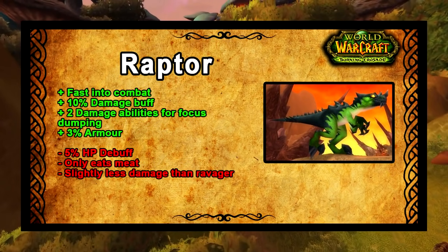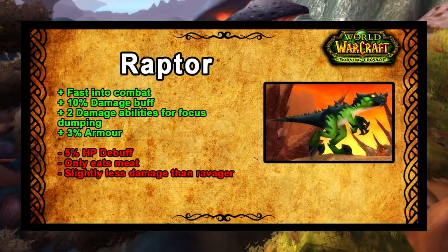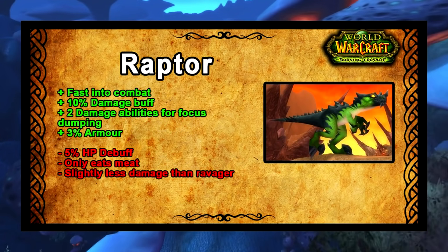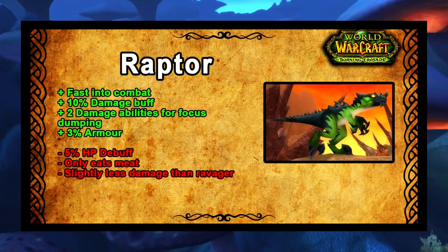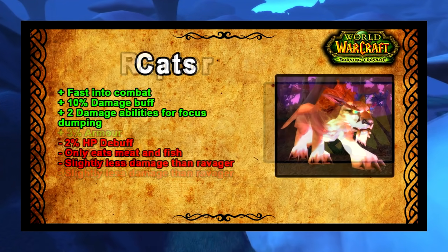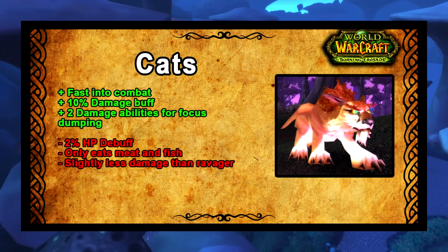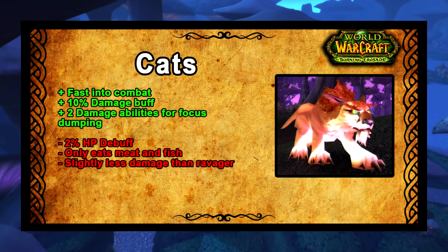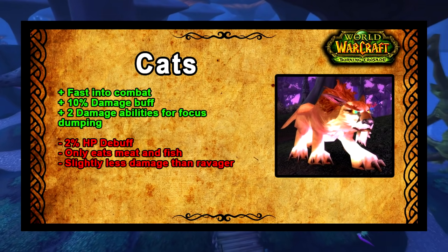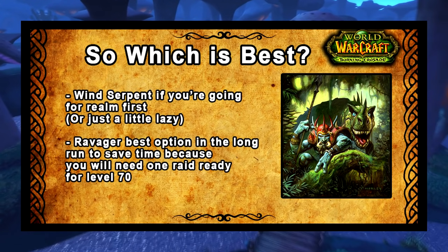You can get max rank Lightning Breath pre-Burning Crusade from Zul'Gurub, and then you only have to get max rank Bite. It has absolutely no stat debuffs and will eat bread, cheese, and fish. The only downside is it does slightly less damage than a Ravager. Next we have the Raptor — very fast into combat with Dash, 10% damage buff, two damaging abilities for focus dumping since they get an extra ability in TBC, and a cheeky 3% armor buff. On the downside, 5% HP debuff, only eats meat, and does slightly less damage than a Ravager. Cats are also fast into combat with Dash, 10% damage buff, two damage abilities for focus dumping, but have a 2% HP debuff, only eat meat and fish, and again do slightly less damage than the Ravager.